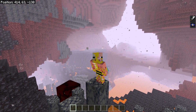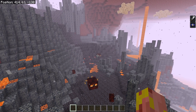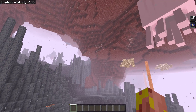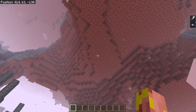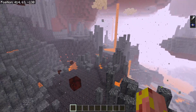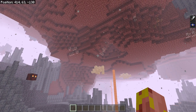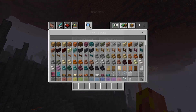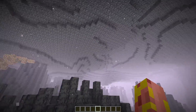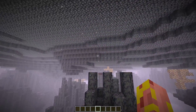Our first couple of bugs have to do with nether terrain generation, and first up is the basalt deltas. You might not notice this — it's a small detail — but the ceilings of the basalt deltas are actually made out of netherrack. All of that should be made out of the different kinds of basalts, which would make the biomes a lot more interesting and cool looking. Here it is on Bedrock Edition, and if we switch over to Java Edition you can see that the basalt delta ceilings look way better — not to mention there's a lot more basalt for you to potentially mine.